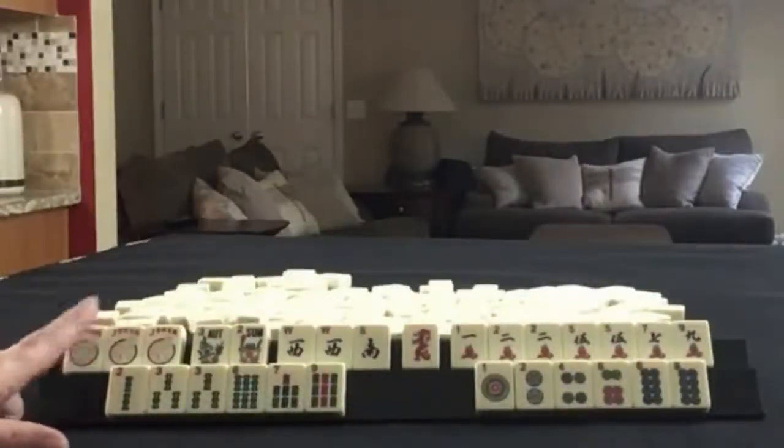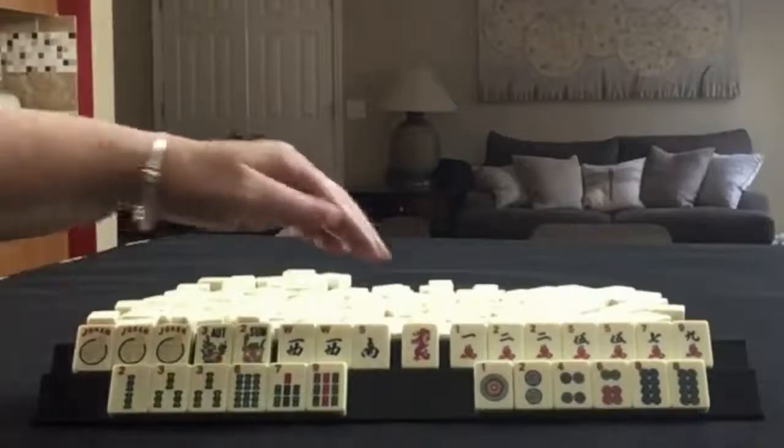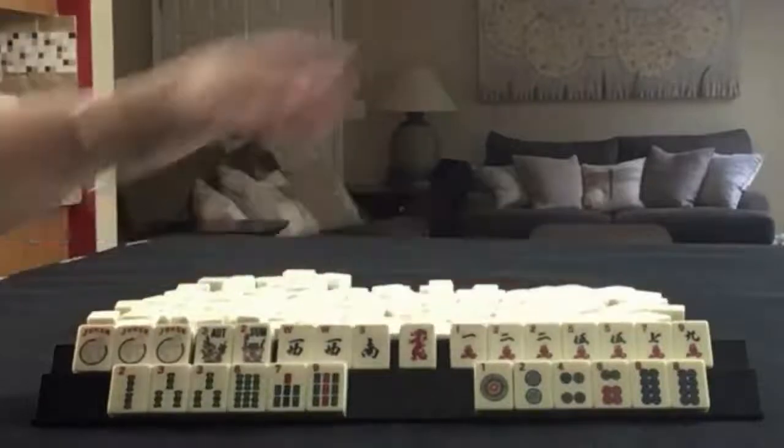We have three jokers, a pair of flowers, west and south with a pair of wests. We have a red dragon, and in cracks we have 1, 2, 5, 7, 9, pairs of twos and fives.